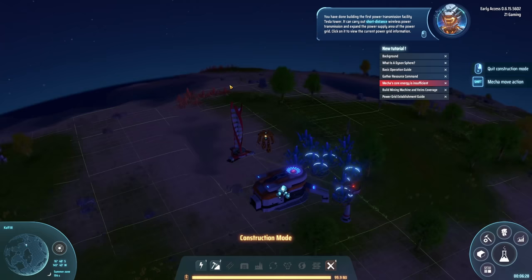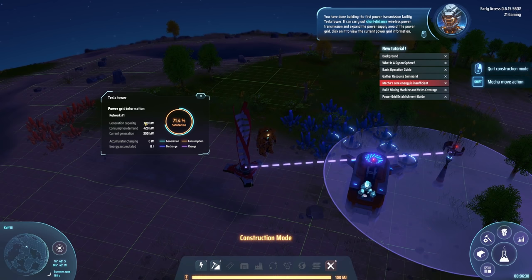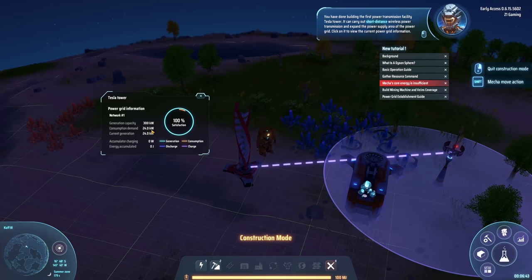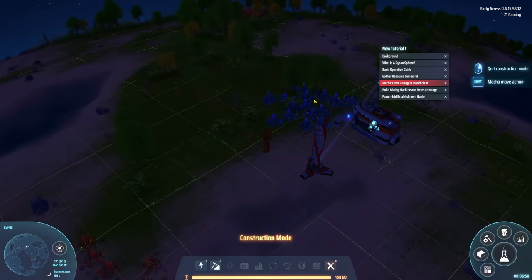The Tesla tower can carry out short distance wireless power transmission and expand the power supply area. To view the current power grid information, click on it. Generating capacity is 300 kilowatts, consumption demand is 420, current generation capacity is 300. I cannot wait to set up a super amazing intergalactic factory!